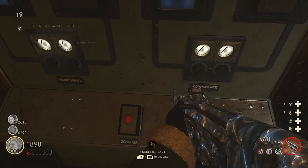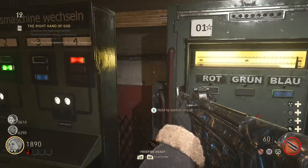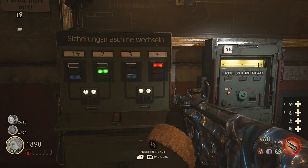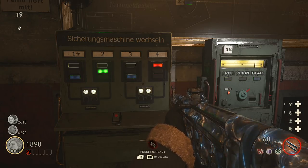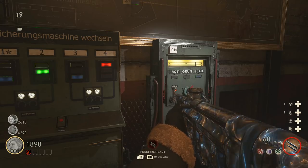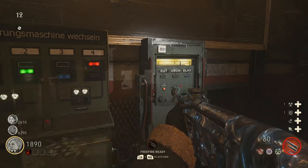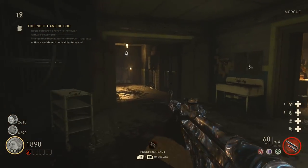Activate the power machine and you'll get a grid showing what you need to do. Look at the grid — power box one needs to be blue at position three, power box two needs to be green at position two, and all of those have to be done in order with the correct sequence to activate power to the tower. You can do this solo but we did it with three people — I did box one, someone at box two and three, someone at box four. As soon as we did that, our objective updated in the top right corner.